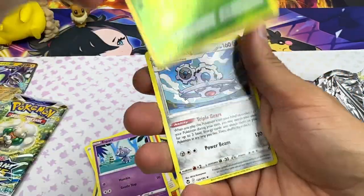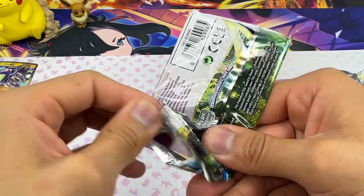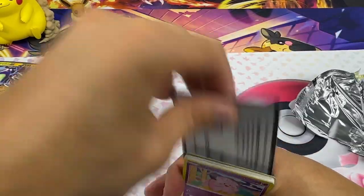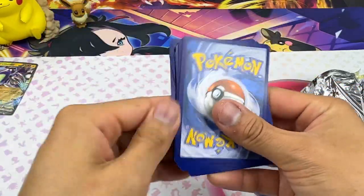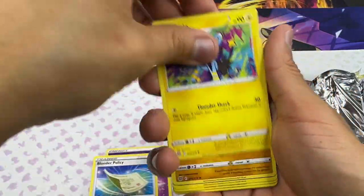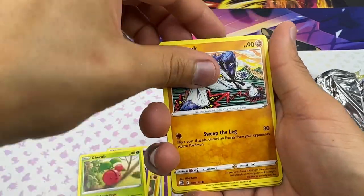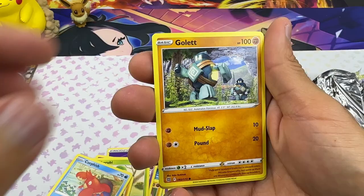Espurr, Venomoth, and nothing. On to Brilliant Stars — can we get a Charizard? Come on, we got to get something out of this tin. Can't go empty-handed. Come on, give me something — a regular V or something. Cherubi, Snom, Corphish. It's been a while since we opened up Brilliant Stars.